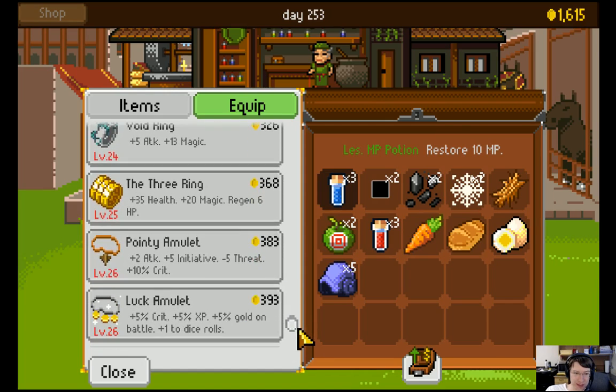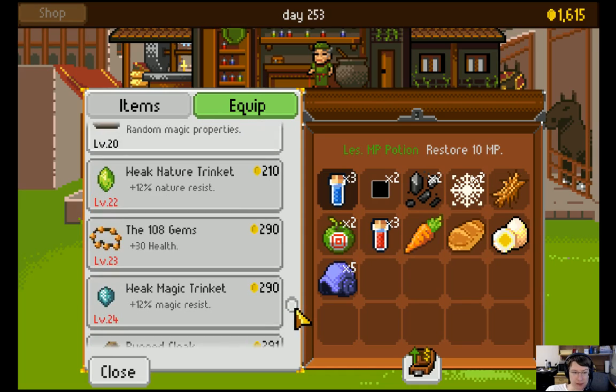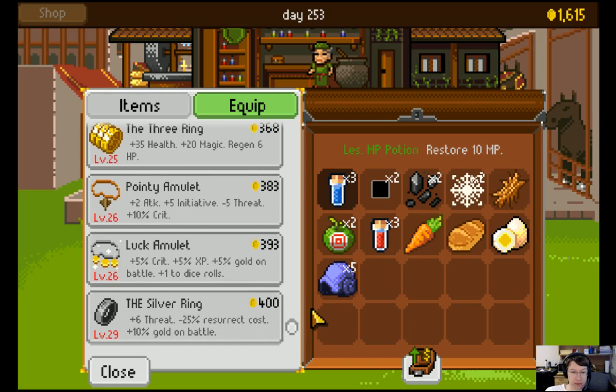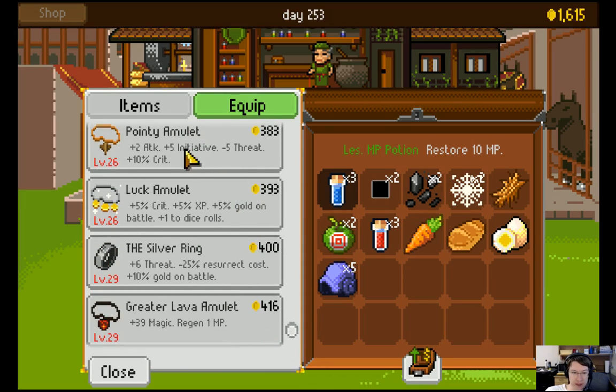The next item isn't until... realistically, the 3-Ring, level 25. Because why would I get this level 23 item for 108 gems when I can go 2 more levels and get even more health, plus magic, and regeneration? The pointy amulet — I'll probably fill that up for the little brother. Give him 3 of those — that'd be 15 initiative, minus 15 threat, plus 30% critical damage. I don't think the 4-Ring is gonna be what I'll fit my guys with. Probably polished metals, pointy amulets, and other stuff. We'll get there when we get there.